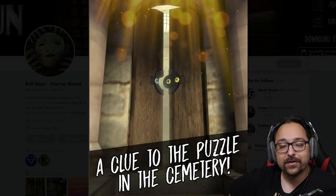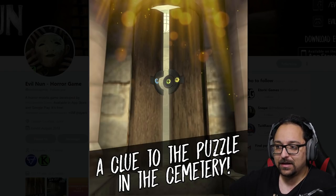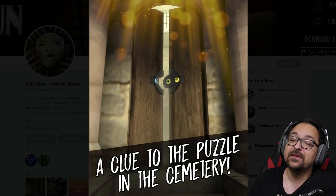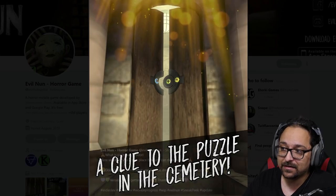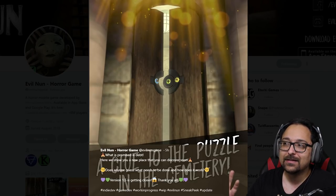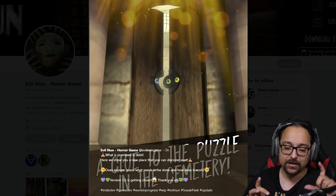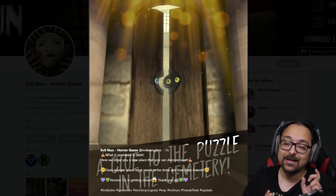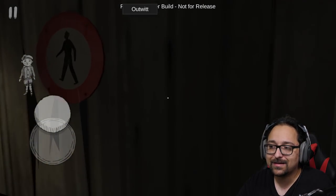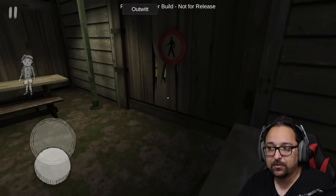Here is a new place that you can discover and it's a puzzle. It shows a clue to the puzzle in the cemetery - the symbols are the sun and the moon. So maybe it's like a thing that you have to turn, something similar to Skyrim. Skyrim had so many different puzzles where you have to turn and align things in a specific order for the door to open.